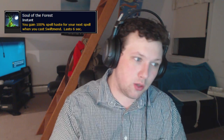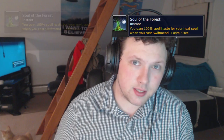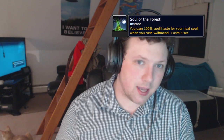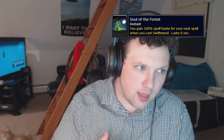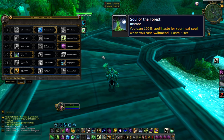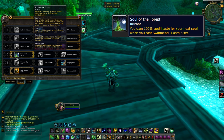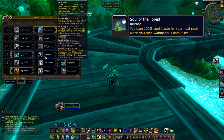Soul of the Forest increases the haste of the next spell by 100% — not just Rejuvenation — so it can also be used offensively. Using it offensively means they'll use it to get a fast Cyclone off. However, when they take Soul of the Forest they're giving up Incarnation, so you won't see a 'big broccoli,' but Soul of the Forest has become the norm over Incarnation.